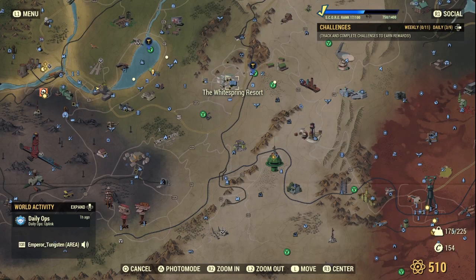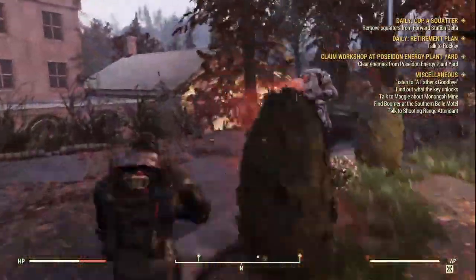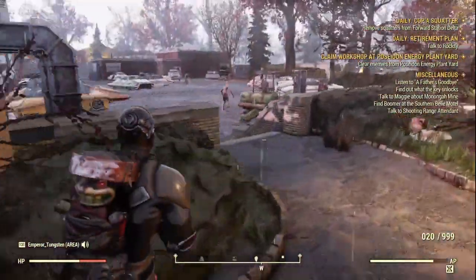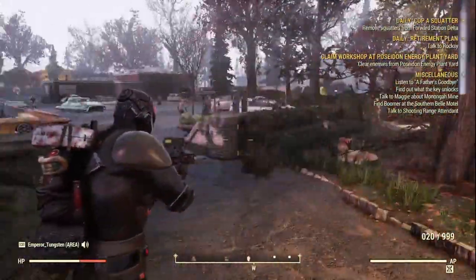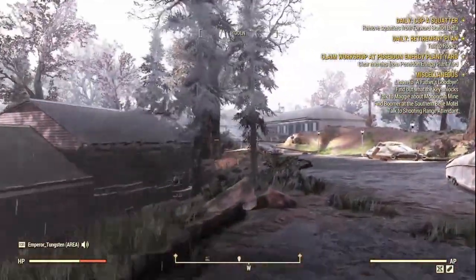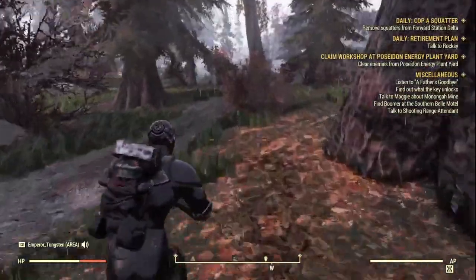Once you're done with the capital building, head straight east to the White Spring Resort. When you load in, turn and head north. I'll show you the long way around the roofs. Run around to that building and take out the ghouls inside — there are possibly legendaries among them. After that, run back up along the cabins, killing all the ghouls for more legendaries and caps.